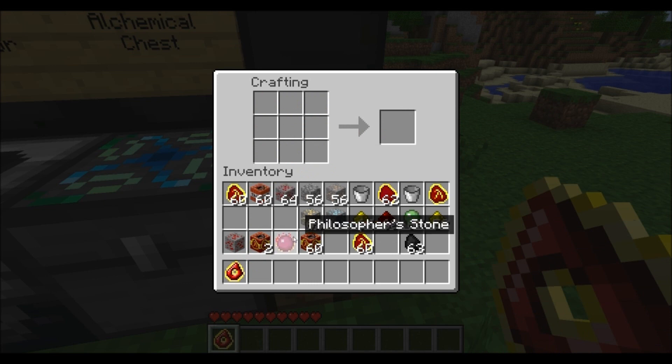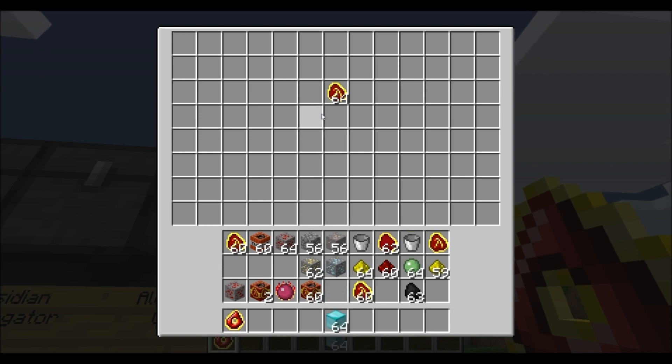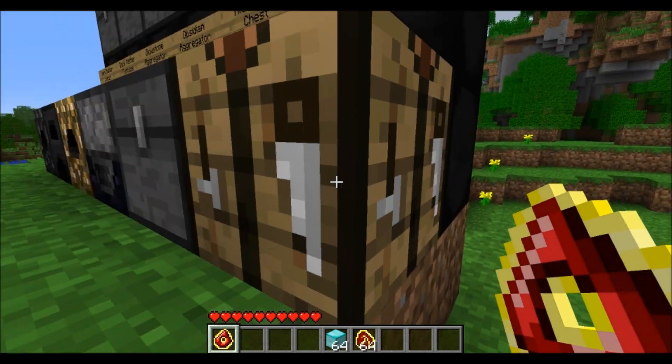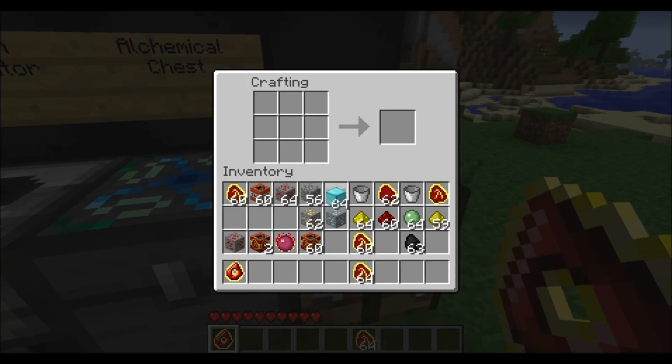Now, there's a bunch of other features. One of the main ones you'll definitely need to learn is how to make Dark Matter, which is probably the most expensive thing to make. As you can see, these blocks right here are Dark Matter blocks, and almost everything is made out of Dark Matter from here on out. Like so, with your Philosopher's Stone in the middle, we'll make you Dark Matter.